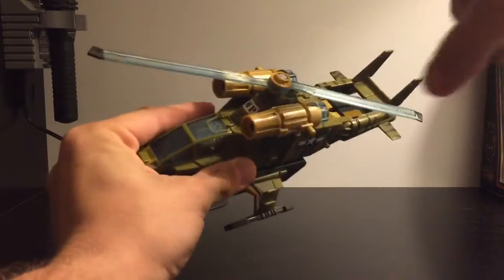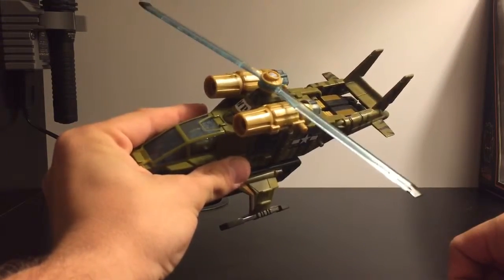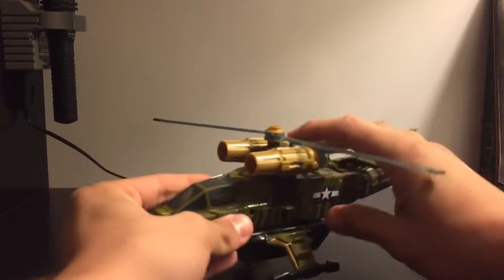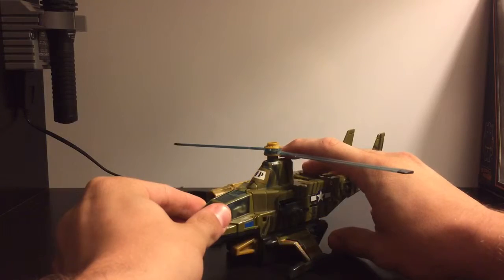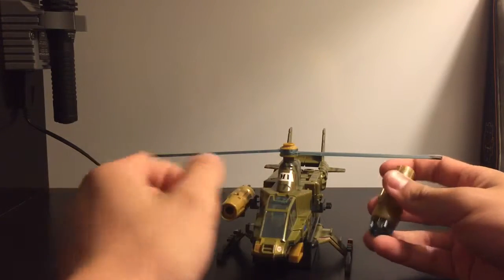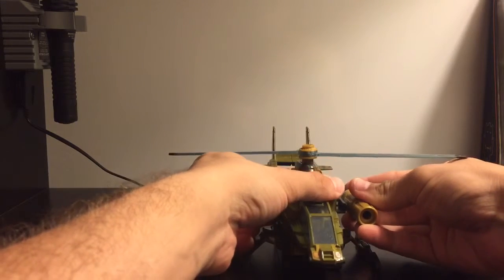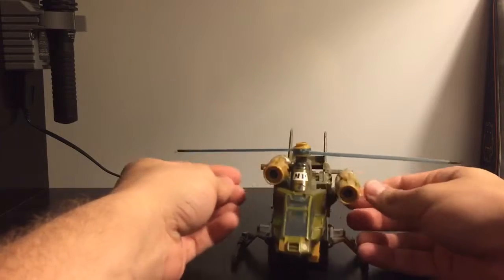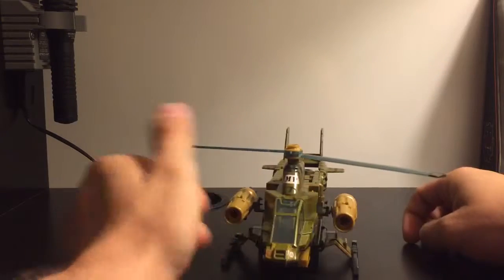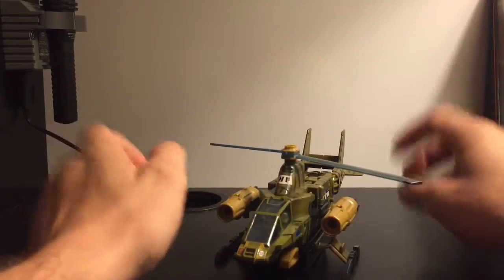You can spin his rotors around, which is always fun. And there's a button right here — if you push that, his missile will fall off. It's supposed to bring down both of these cannons, though it's never happened to me with just one flying off like that. There we go — those can come down for attack mode, I think it's called.